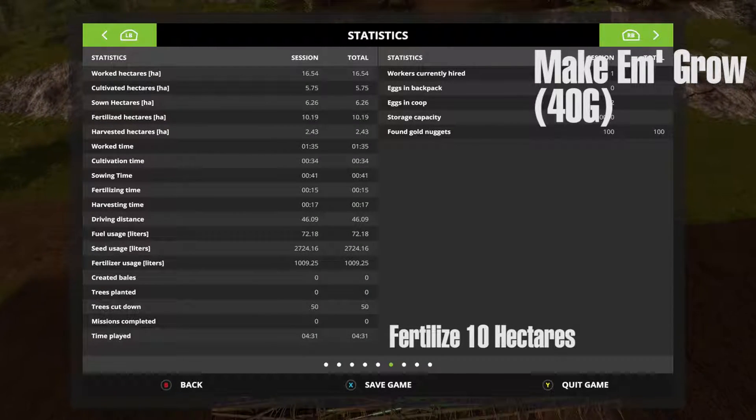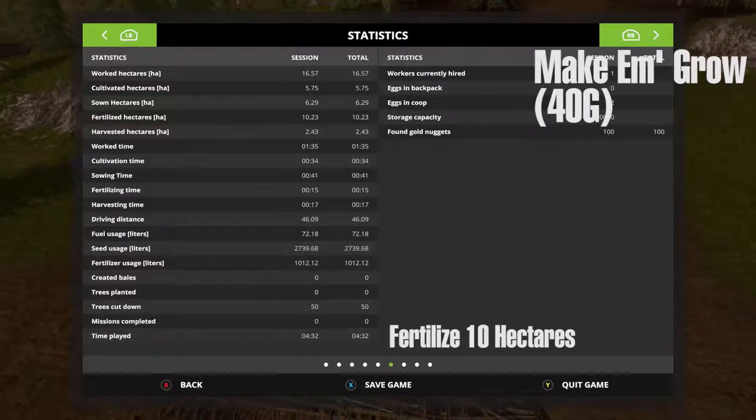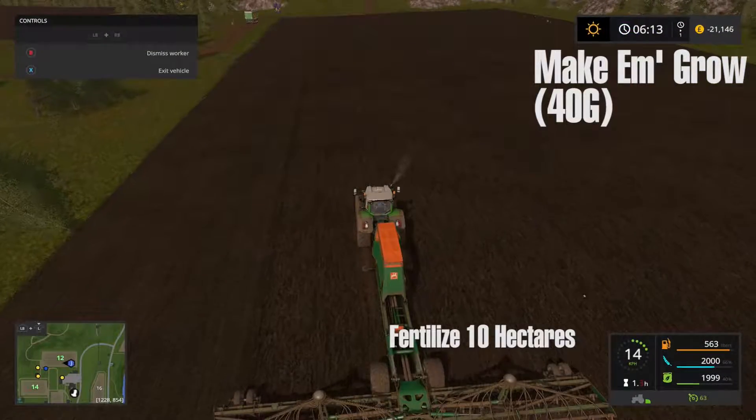Hey guys, what's up. This is the Make Them Grow 40G achievement for fertilizing 10 hectares. For this one, just bring up your statistics menu and find the fourth one down in the list, which is fertilizer hectares. I've got 10.23 as you can see there, which means I just got the achievement.